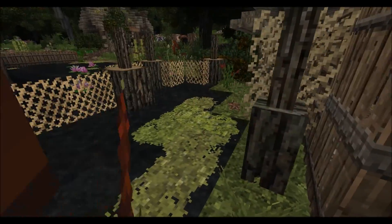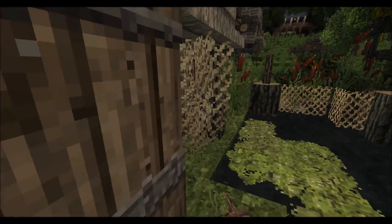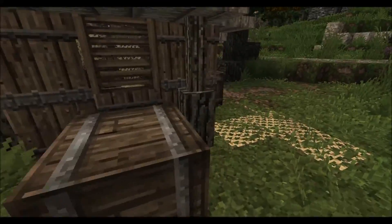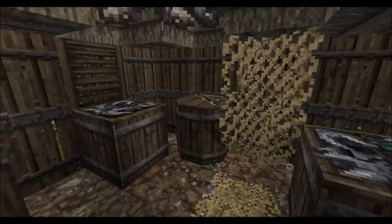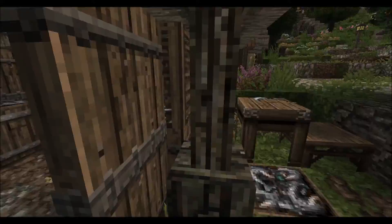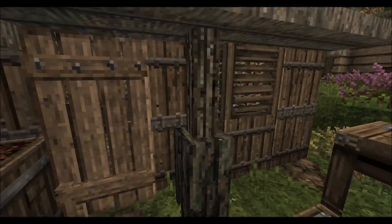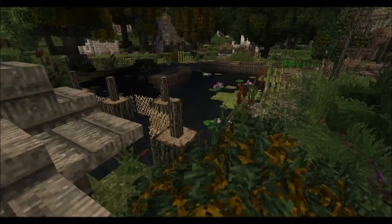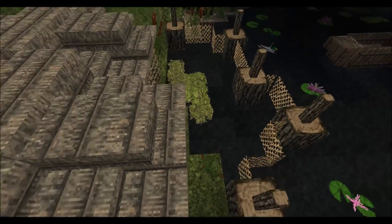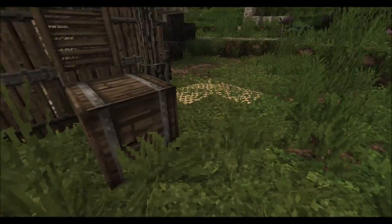What do we have here — a little shed. Oh, this might be a little fishing thing; they've got these nets up here. I'm thinking this is like a net-making hut of some sort. It's a really cool design using these little tiny trap doors for walls — I've never thought of actually using trap doors for walls. It's a cool idea.